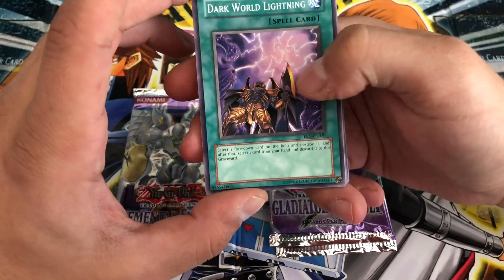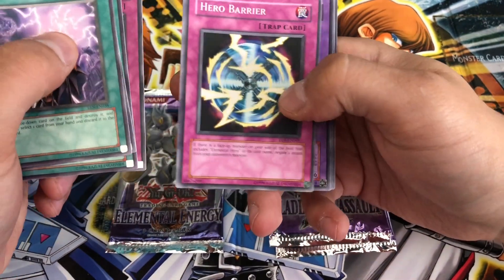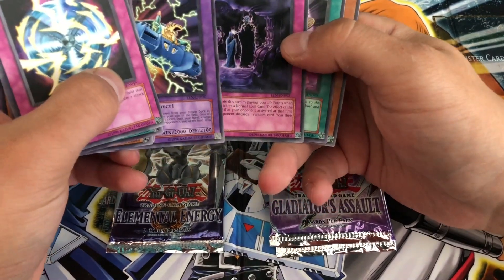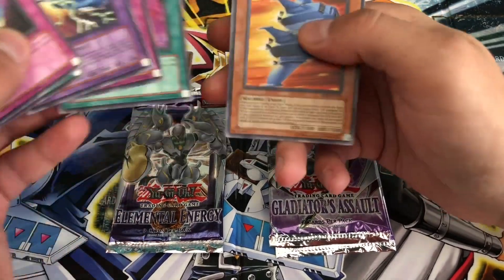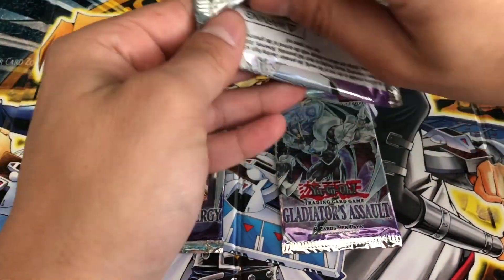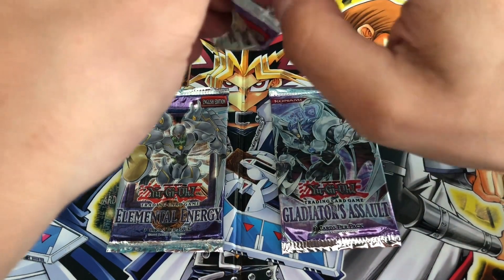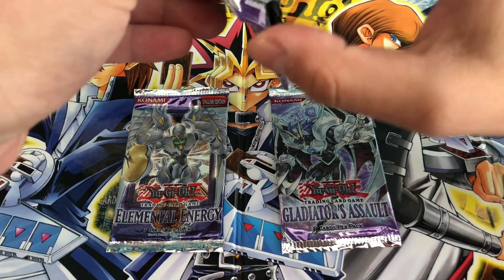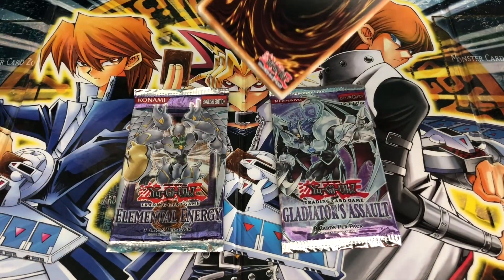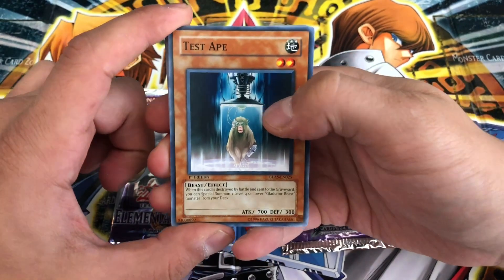We have Dark World Lightning, a Toll Cyber, Gateway to Dark World, Roll Out, and Hero Barrier. Pretty sure I have almost all the Hero Spell and Trap cards in Ultimate. Oja Magic, Dark Deal, W Wing — pack number two, halfway through. This is also one of the first videos I'm recording after the pack battle with Yu-Gi-Old, which was awesome. Thanks to him and thanks to all the new subscribers for showing up. More awesome videos to come in the future, so stay tuned.